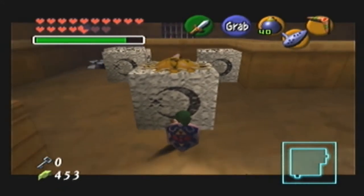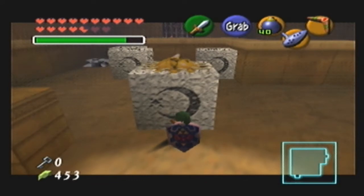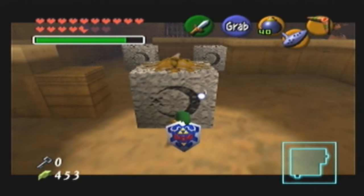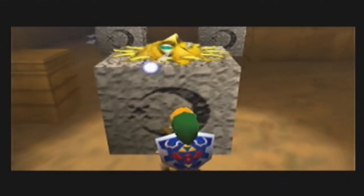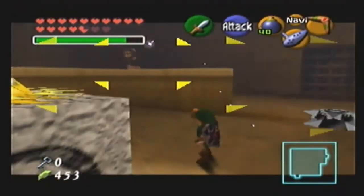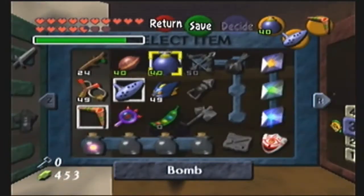Right now what I'm trying to do is pull this block with the sun switch into the light, because I think this one opens the door. And if you light all the torches... I think that opens the door. I believe lighting all the torches makes a chest appear. So let's get another Deku Stick ready.